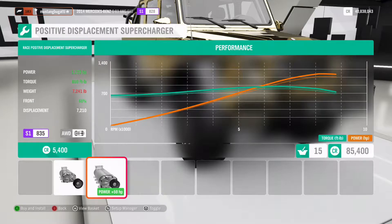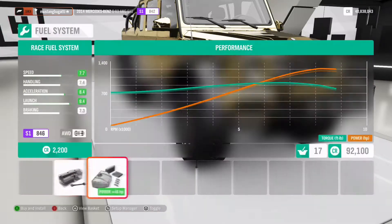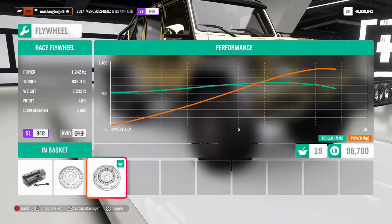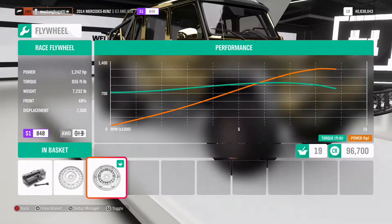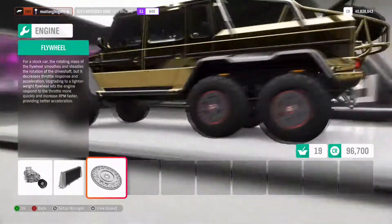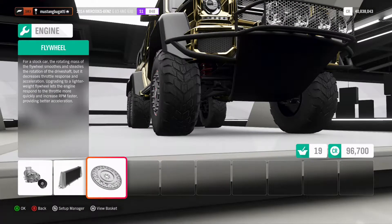Nothing much. There's our Mercedes, built up: 1,240 horsepower, 940 foot-pounds of torque, weighing in at 7,000 pounds. It's heavier than the Hummer. But it does have six wheels and a lot of power, so a lot of traction. This has a chance of beating the Hummer. We shall see.